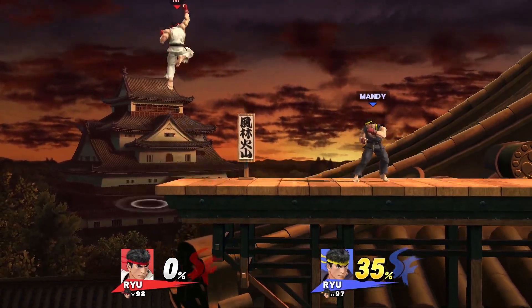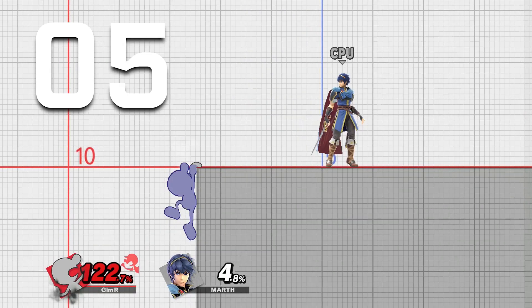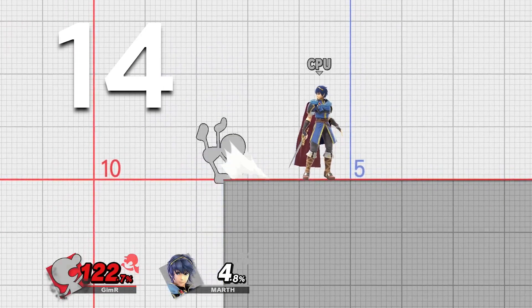Something really interesting in Smash Ultimate: you can now buffer moves out of ledge jump. In Smash 4, if you did a ledge jump you had to time your move perfectly — the game literally wouldn't read inputs while you were jumping. I tested this: if you jump and try to input right away, it can't come out immediately. This makes getting off the ledge a little easier because in Smash 4 ledge jumping was the best option but you had to time stuff perfectly. Just like Smash 4, you have invincibility up to frame 12; on frame 13 you can start doing a B-move or an attack.